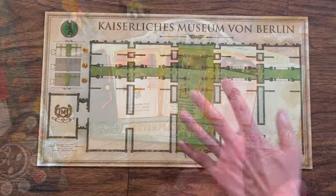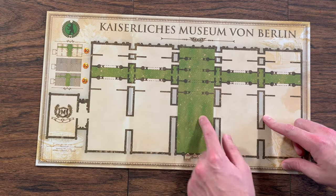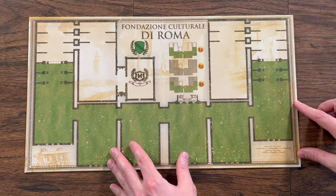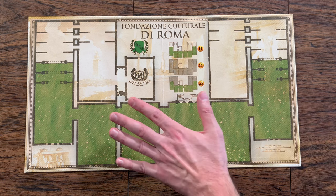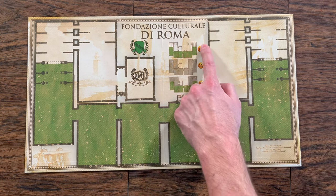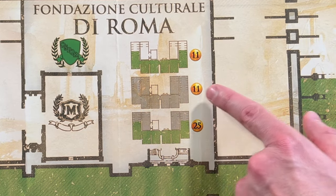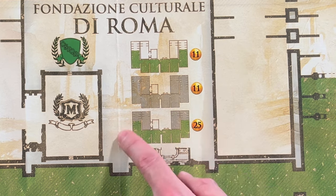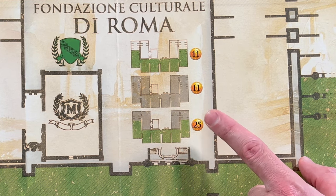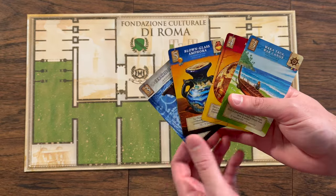Players each have a museum board that has two sides. One is the regular orientation, and the other is a special side different from any other board out there. The highlighted areas award bonus points for having a collection of a certain type within that area. If you fill up the entire museum with cards you score an additional amount, and if you complete both bonuses you score the most. You also begin the game with a random card from each continent.